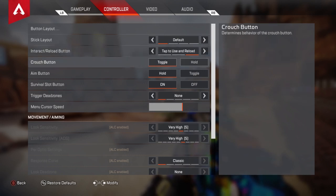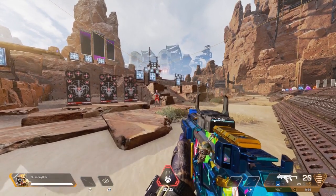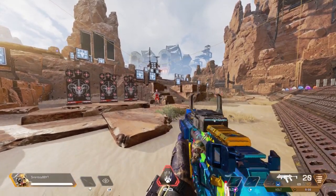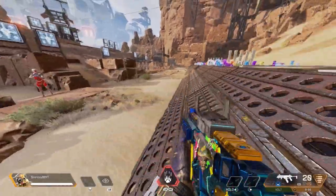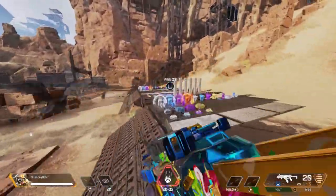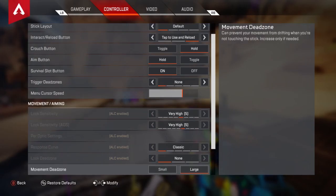Crouch button I have as toggle. Hold is what you want if you're looking for very fast crouch spamming — you have to hold the button. I will turn that on occasionally to try it out, but then I just go back to toggle. I don't want it.